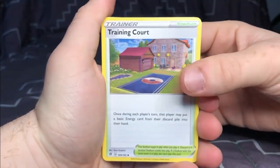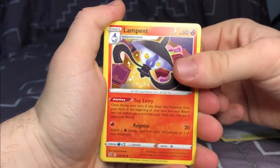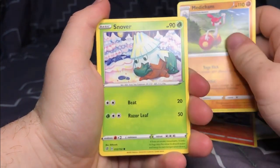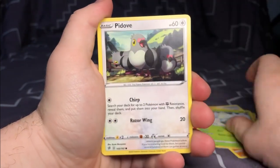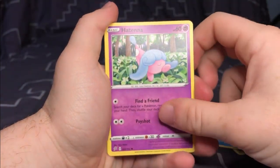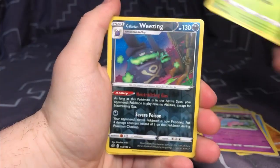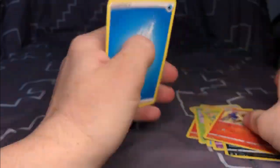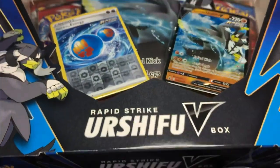Training Court — I love this artwork too. Medichem, that looks really nice too, and an Arcanine and a Water energy card. Now that we got those two packs out of the way, I'm going to be opening up the Urshifu Rapid Strike box.